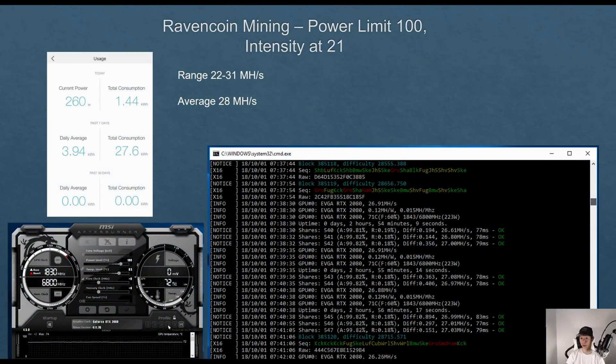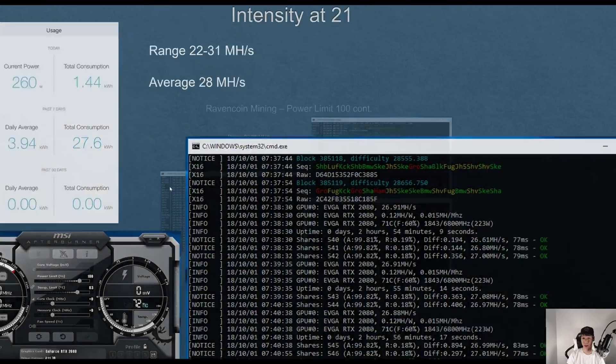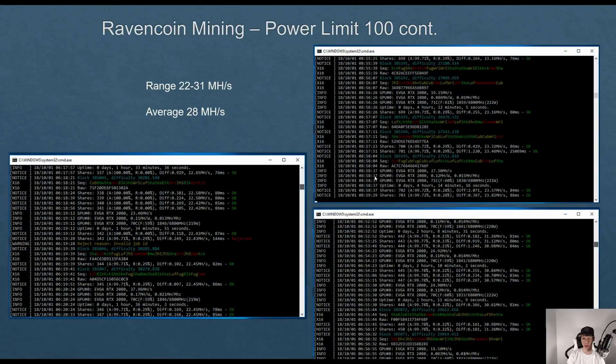Switching up to Ravencoin and changing the miner to Z enemy and mining on ravenminer.com, I was able to get around 28 mega hashes and I was consuming around 260 watts at 100 power limit. You can see the stats here in more detail, but it does range from 22 to around 31 mega hashes.